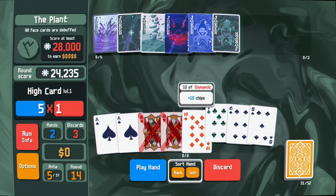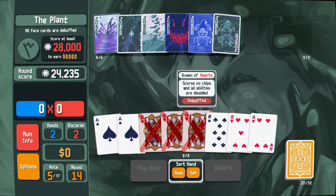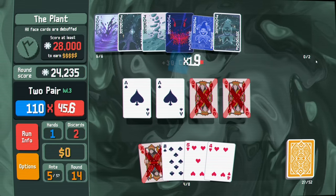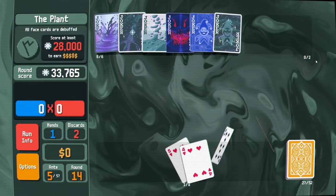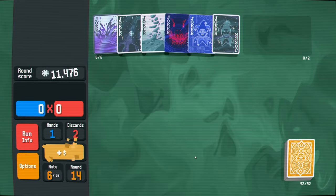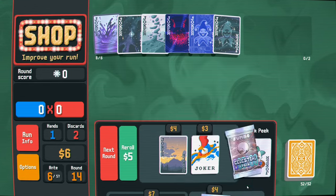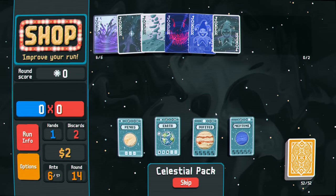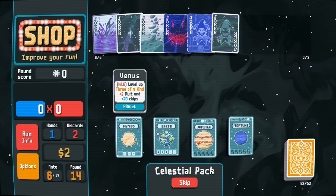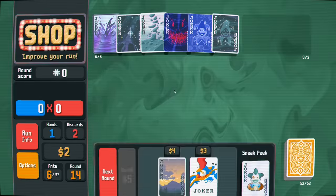Two pair should get us there - sweet! Feeling pretty good about this double multiplier. We play planets - full house or three of a kind. Three of a kind is easier to do, it's level six. Let's make it level seven real quick. We need money - spectral pack no.